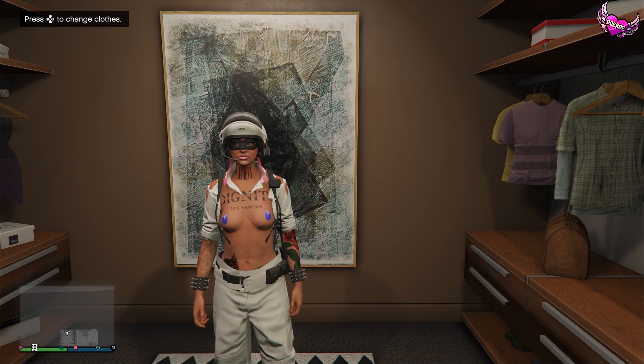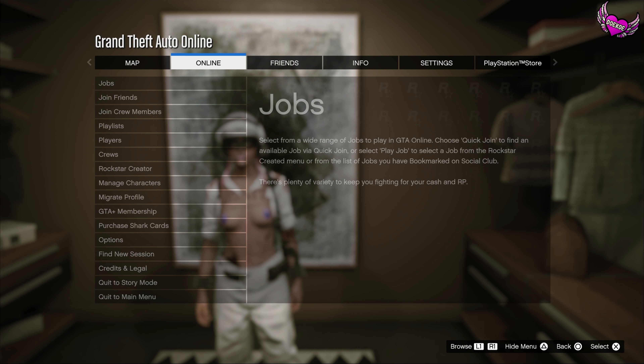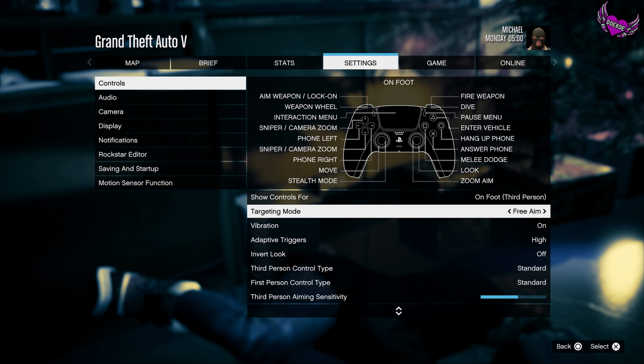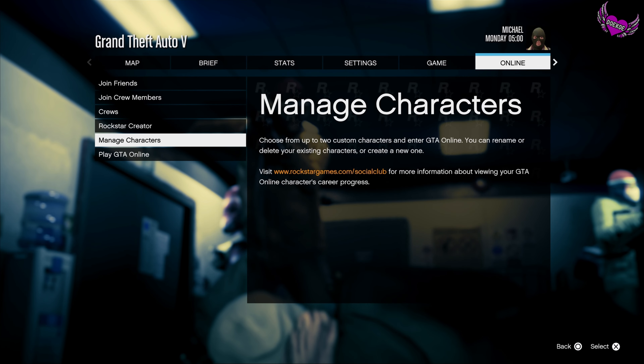The only difference between next gen and old gen is that on old gen you don't need anybody to transfer the outfits, but on next gen you need a friend to invite you later on. So make sure you have a friend that can help you out. The first step only counts for next gen people: go to settings, then controls, and put your targeting mode on free aim. Your friend should be in an assisted aim session. Old gen people don't have to do this.